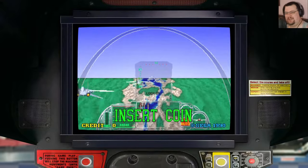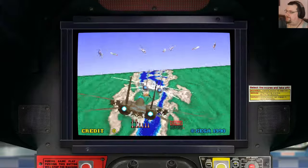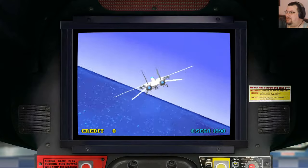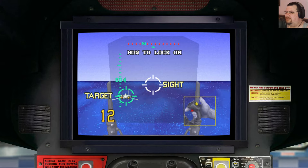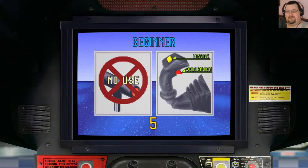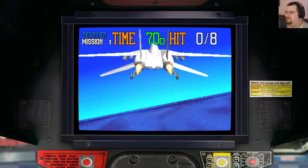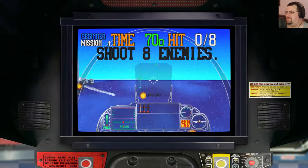We're going to play in Moving Seat Mode, which simulates the original sit-down arcade cabinet that rolled and pitched around as you played — and it's a surprisingly effective effect. In the beginner course, you don't have to worry about throttle; you just need your Vulcan cannon and your missiles. You begin with a carrier launch, take off, and then the game's party trick — zooming into the cockpit.